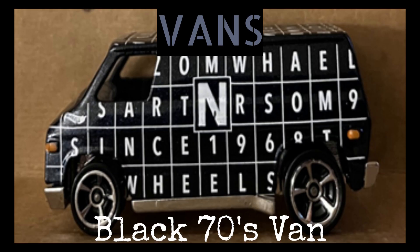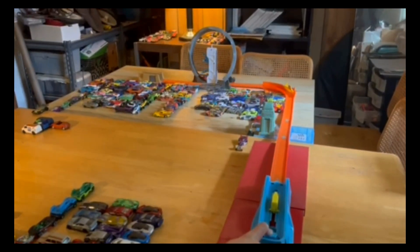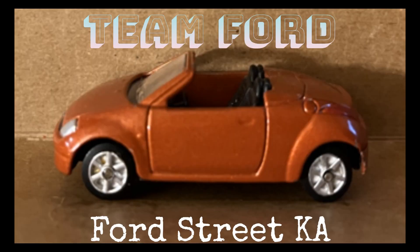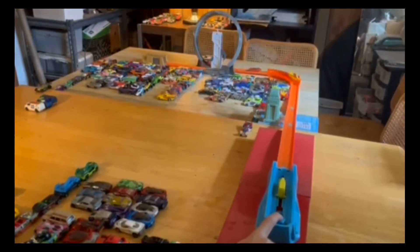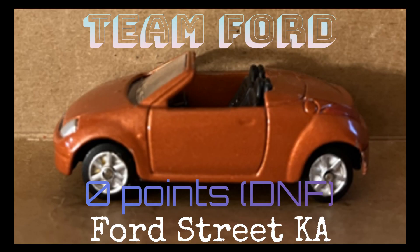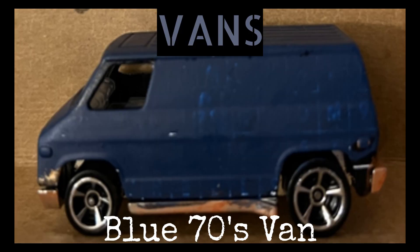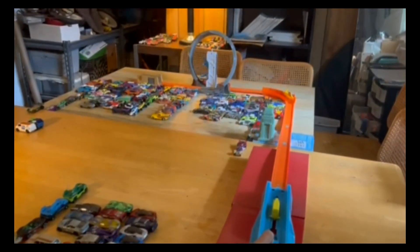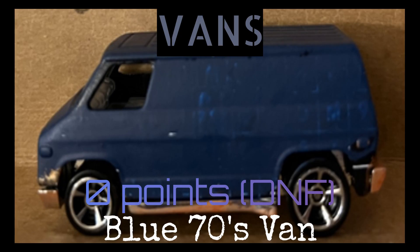The Black 70s Van did not make it in seating either. Three quarters of the way through the loop before he falls — plants into the track. Last chance for Team Ford with the Ford Street Ka — he launches and it is a pathetic finish, zero points. Still tied. The Blue 70s Van has a chance but flies out of the loop as well — zero points, tie is still on.